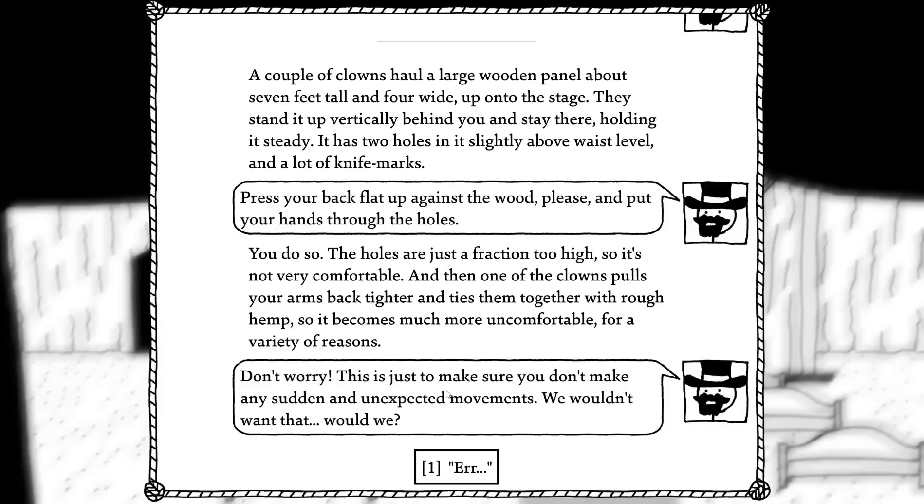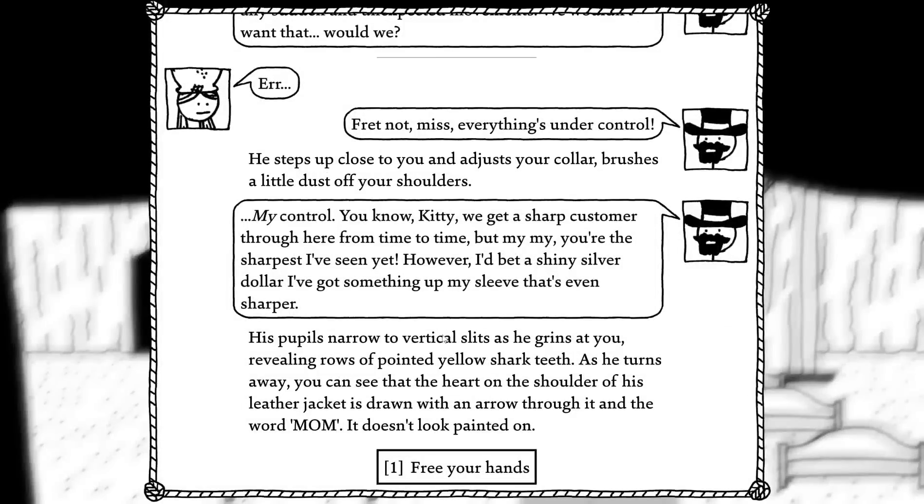Don't worry — just to make sure you don't make any sudden unexpected movements. You wouldn't want that, would we? Everything's under control — steps up close, brushes a little dust off your shoulders. 'We get a sharp customer through here from time to time, and my, you're the sharpest I've seen yet. I bet a shiny silver dollar I've got something on my sleeve that's even sharper.' His pupils narrow into vertical slits as he grins at you, revealing a row of pointed yellow shark teeth. As he turns away, the heart on the shoulder of his leather jacket has an arrow through it, and the word 'mom' doesn't look painted on.